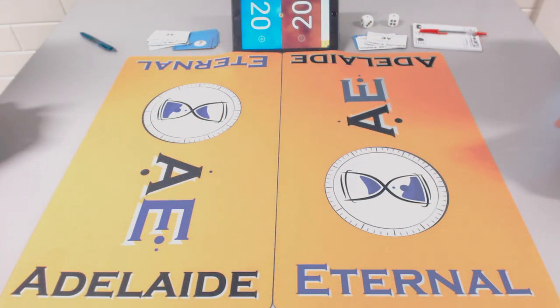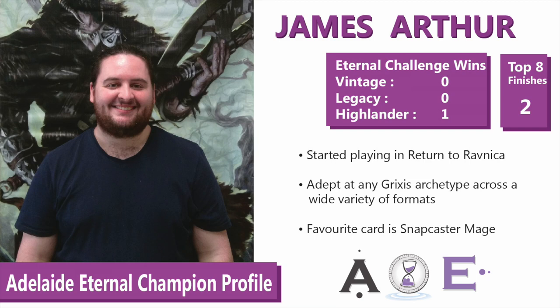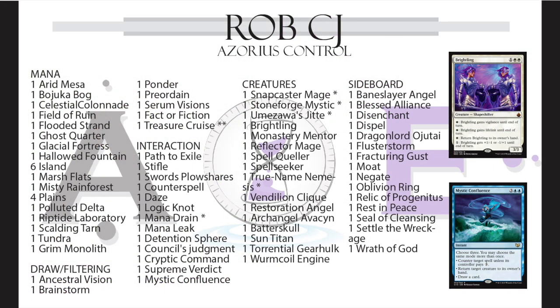Welcome back ladies and gentlemen to round two of the Adelaide Eternal Highlander Challenge for July 2018. I'm Drew Carter in the booth with Beckett Wolf. We've got James Arthur on the left playing a dark, four-color — no red — midrange-control deck, and on the right we've got Rob CJ on Blue-White control slash tempo.